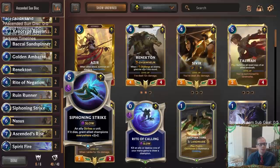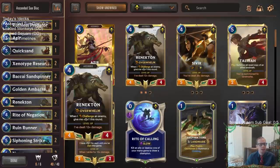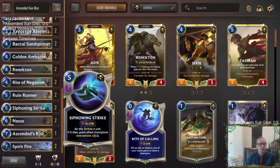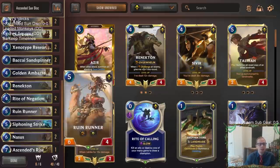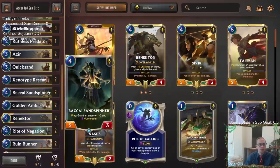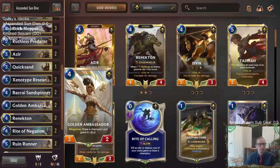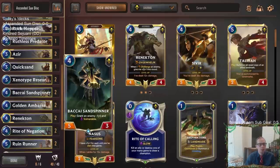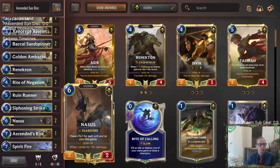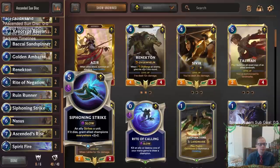In this version we have lots of two-ofs. We talked about this last time — we had a lot of three-ofs and it wasn't as good, because there are so many different cards you really want access to. Having two copies of all these cards worked better than three copies of fewer, because sometimes you need a Xenotype Researchers on turn three to fill the curve, or Sand Spinner for removal. I like Siphoning Strike a lot — it works great for leveling up Nasus or Rennington, but you can't have too many in hand as it's susceptible to counterplay.